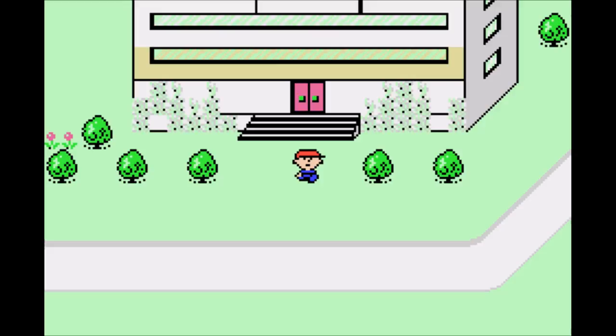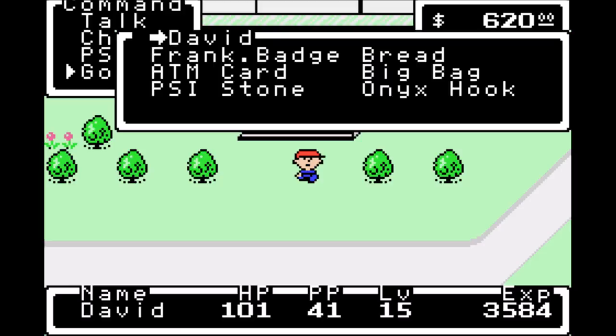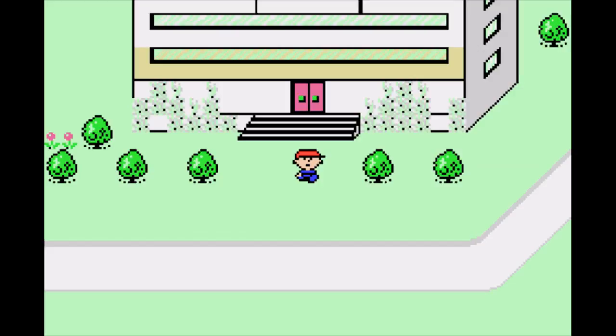Last time we made it to the town of Thanksgiving, we met this weakling Lloyd, who wants to get a bottle rocket from a little factory. We're going to be heading there now, so first things first, go ahead and use a bread. Just use it in front of the elementary school.